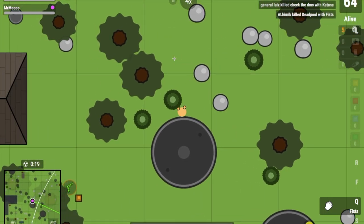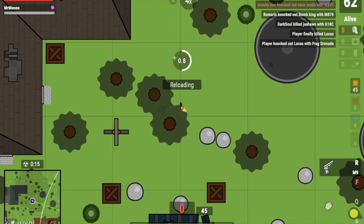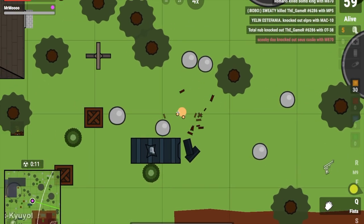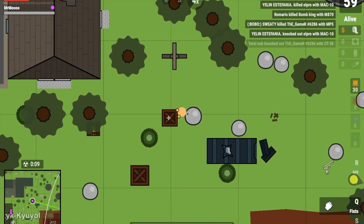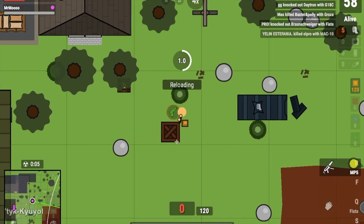And I think you guys should know this already, but the sledgehammer is in one of the houses with the basements. This is in the clubs update.